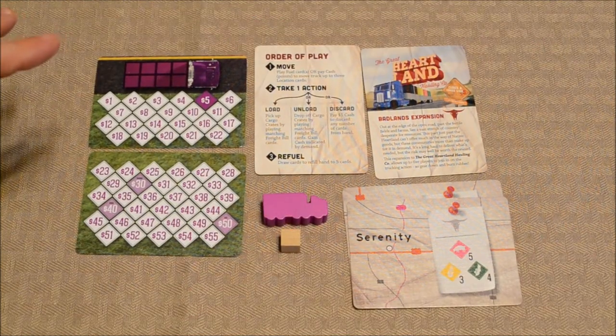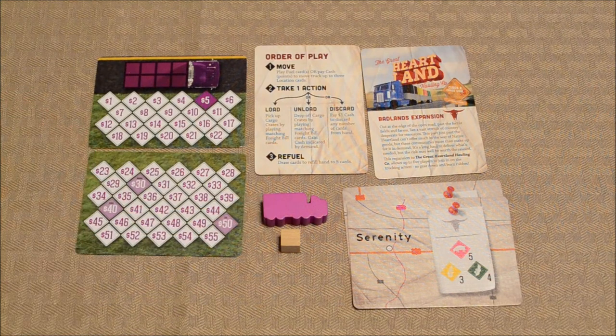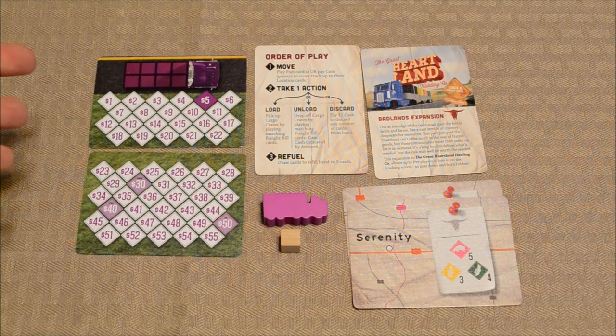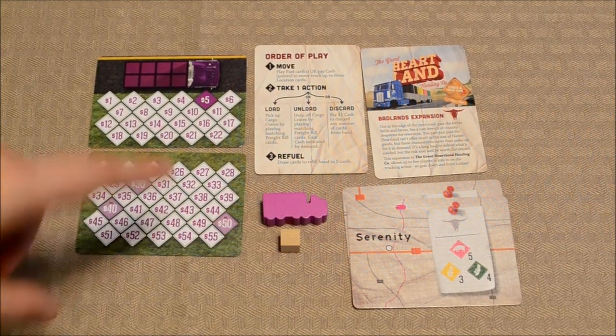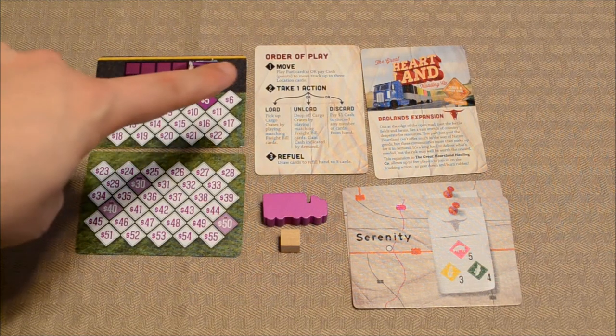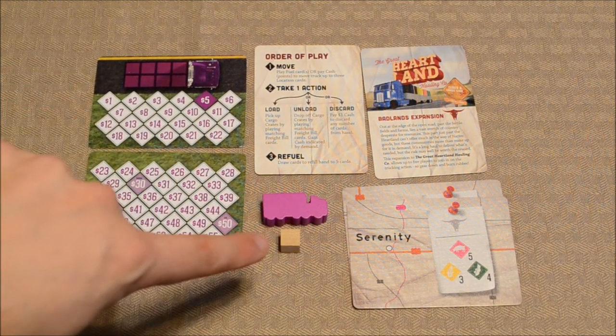Alright, now there isn't that much here, so this will be nice and quick. The first thing I want to touch on is that the game introduces a new purple truck, which potentially brings the player count from 4 to 5. And to go along with the purple truck, you've got these scorecards. The top part of the first scorecard is for the loading and unloading of cargo, while the rest of it is simply to keep track of a player's score.